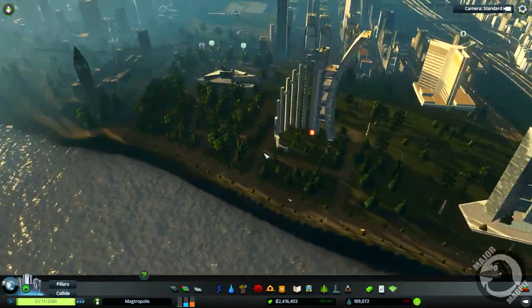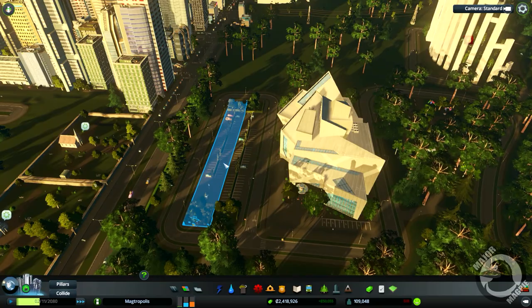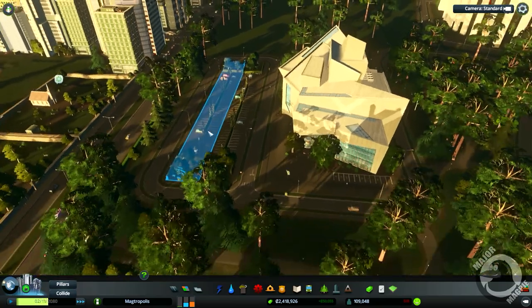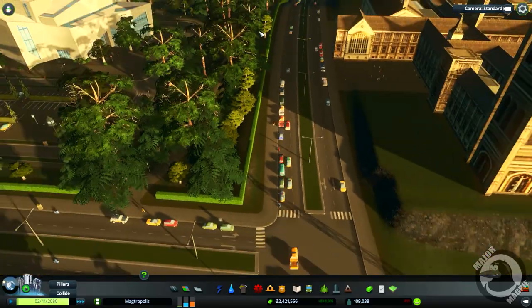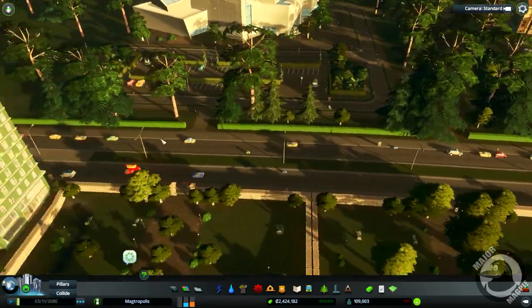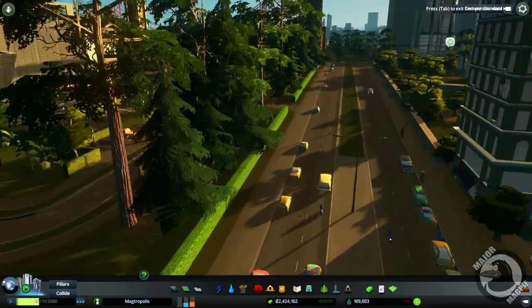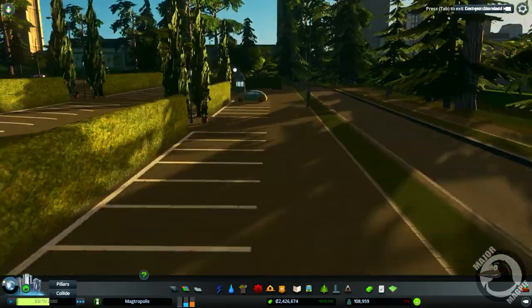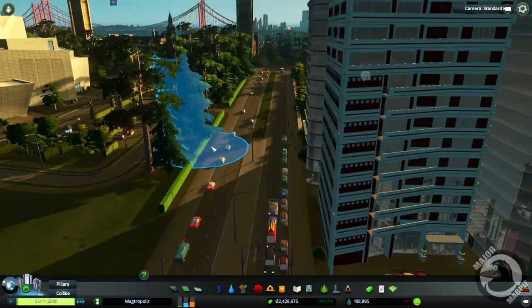Over at our museum, we've done the car park - I think it was last episode or maybe the one before. I've added foliage in and around here, a few paths, and put the hedge all the way around as well. It goes up and around here, just looking pretty awesome. There's a beautiful little car as well - I like the flowers.